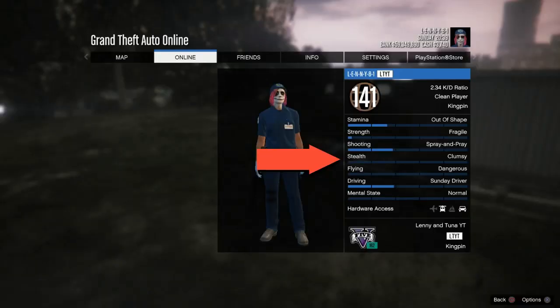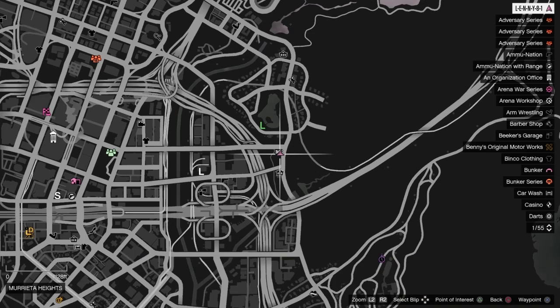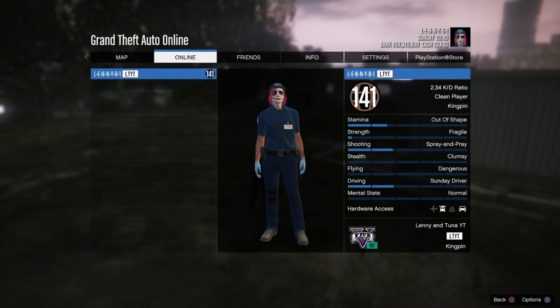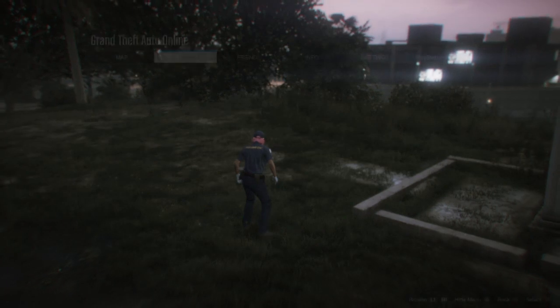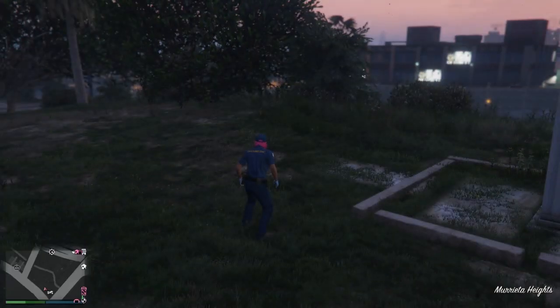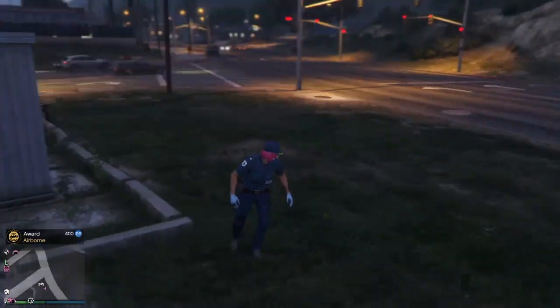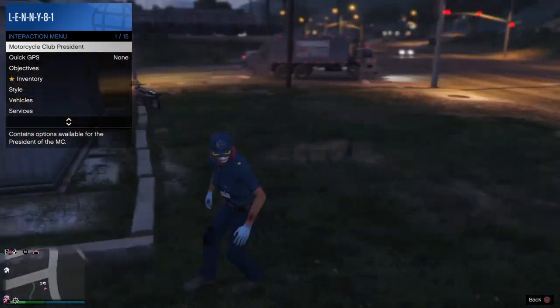Now I'm going to run into the stealth stat. This one is probably one of the easy ones and it is quite quick to do. My controller is set up to standard FPS 2, and you just want to put yourself in an area where you're not going to get run into — pretty much the same as with the stamina stat. You need to put yourself somewhere where you're not going to get hit with a car or taken out of the animation. As you can see, my control settings are third person type standard FPS 2, and if I press in my L3 button I enter stealth mode. I just push my controller forward on the L3, or to the side, and I'm walking in stealth mode.